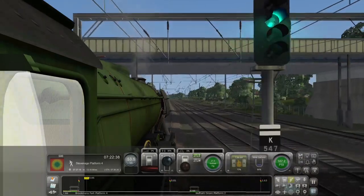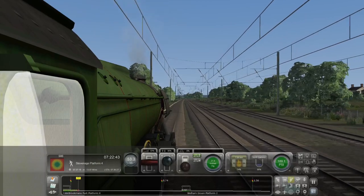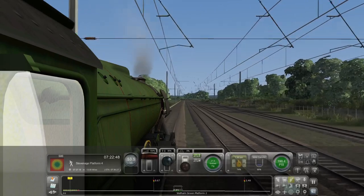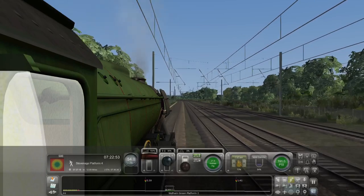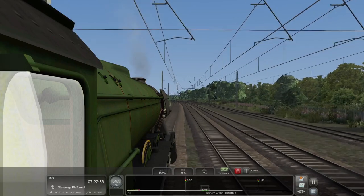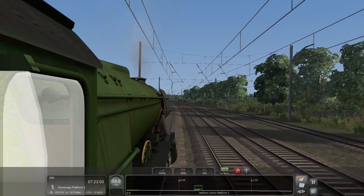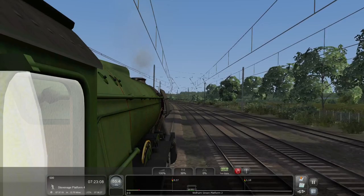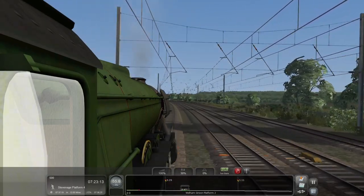Brookmans Park is what the 55 limit is for — you have to be at 55 going through Brookmans Park. We're then moving back to the 75 speed limit, so I'm putting the regulator back up. We're now under that 75. The reason I'm using the minimal HUD is because we have the auto fireman on, so I don't actually need to monitor those stats — it'll all be automated.